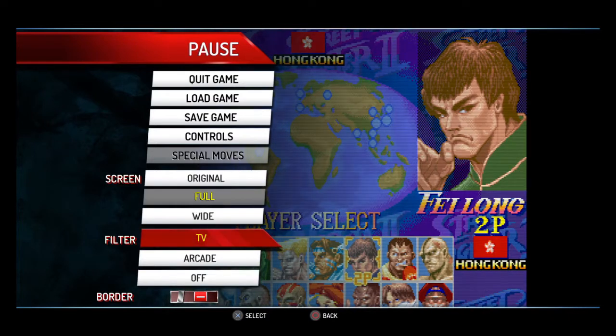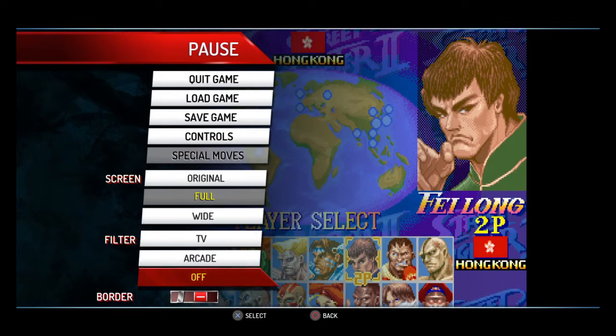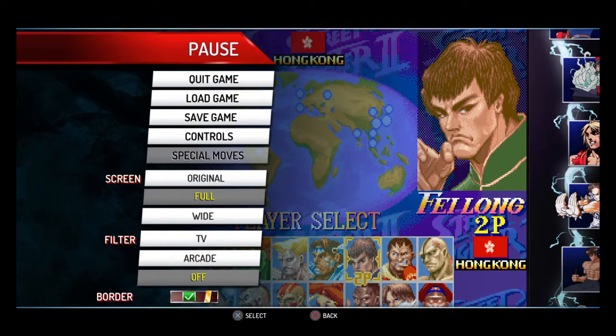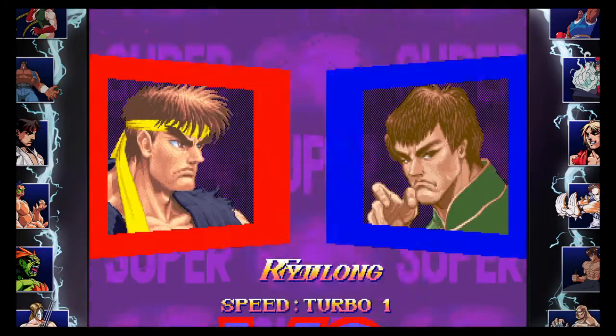Then there's a filter for us oldies. Select TV for the scanline look, Arcade which is slightly darker and smoother, and no filter at all for a bright crisp look. Also the option to turn the cabinet border off is there too.